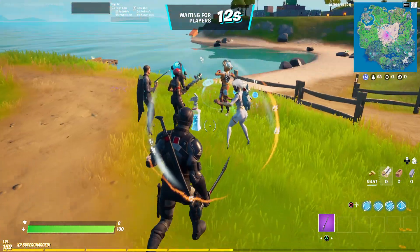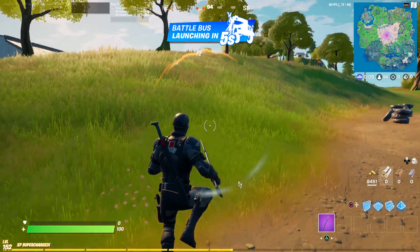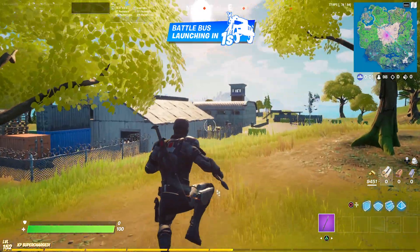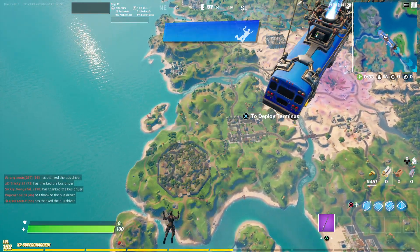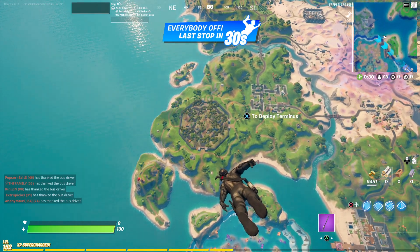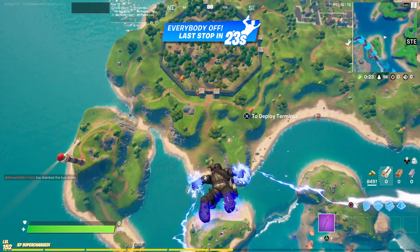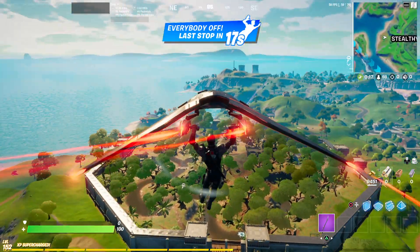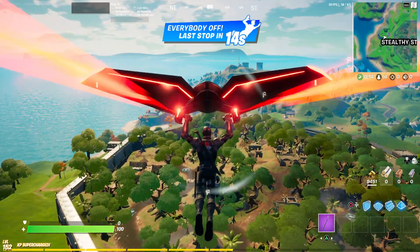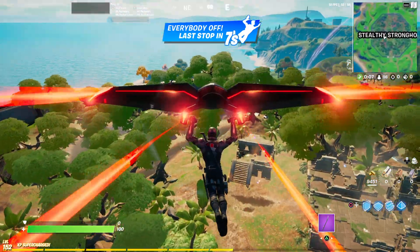I do want to see if he actually does unsheathe the blade. I'm sure that's what's supposed to happen, but I think because I don't have a gun it's not showing it properly. I am going to drop at Stealthy Stronghold because I feel like that would be a place he would be deployed to as a soldier — well actually, he's more like a ninja. G.I. Joe versus Predator — I'm pretty sure this is the G.I. Joe character. I'd feel really bad if it isn't, but I think it is because that was the rumored release skin for now.